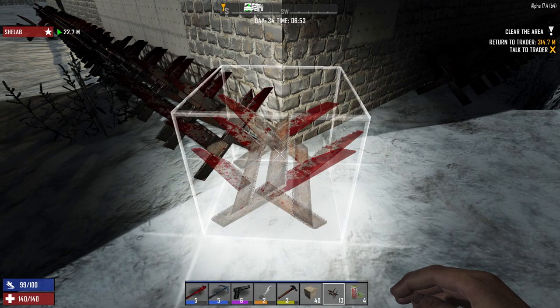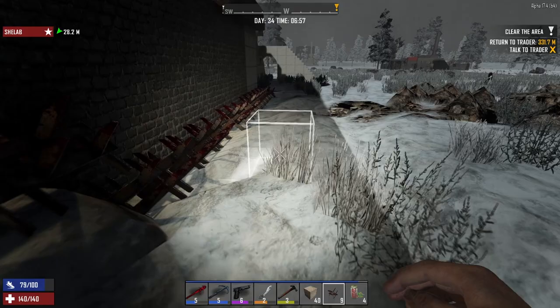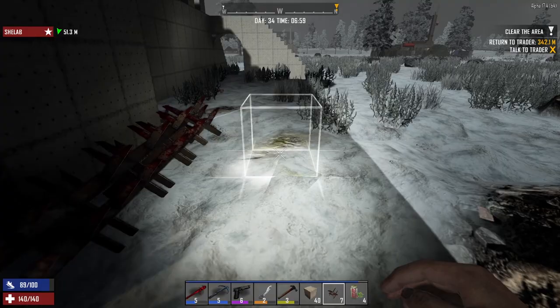We are absolutely going to require more in the way of clay. Fuel is getting really low too. So that is what I will do today — clay and fuel. I'm just going to refresh our defenses, make sure that there are spikes all the way around. Everywhere needs a spike, no holes — not even one.